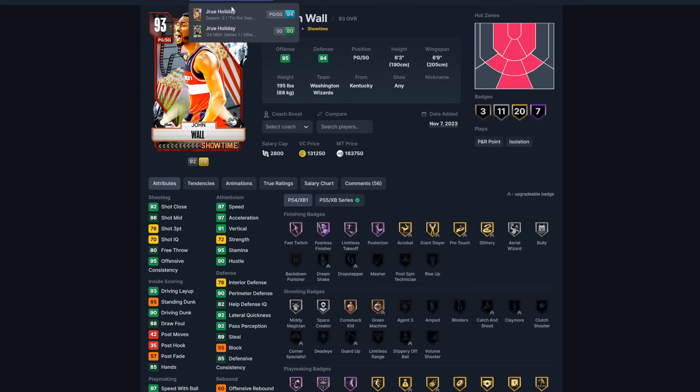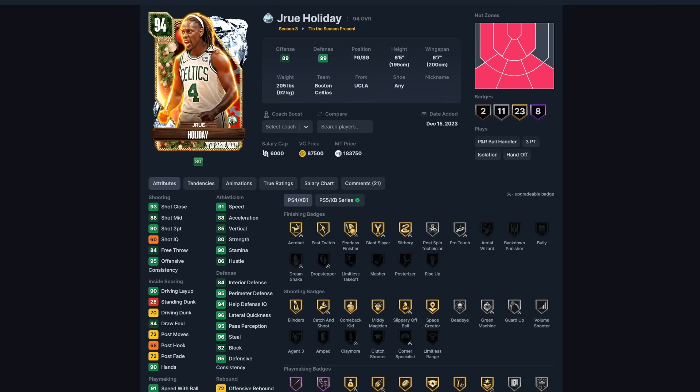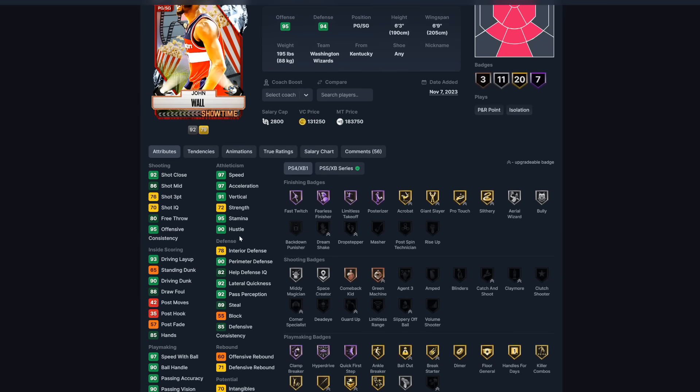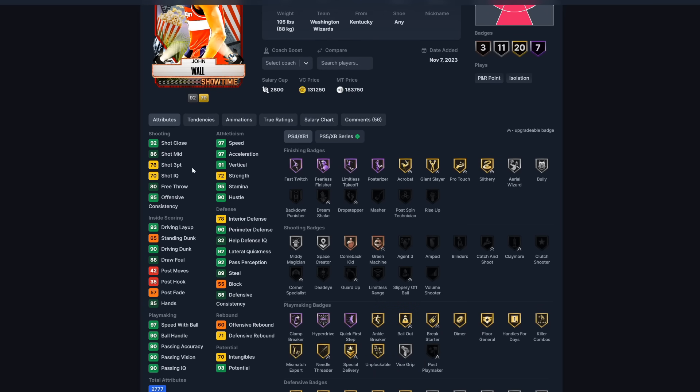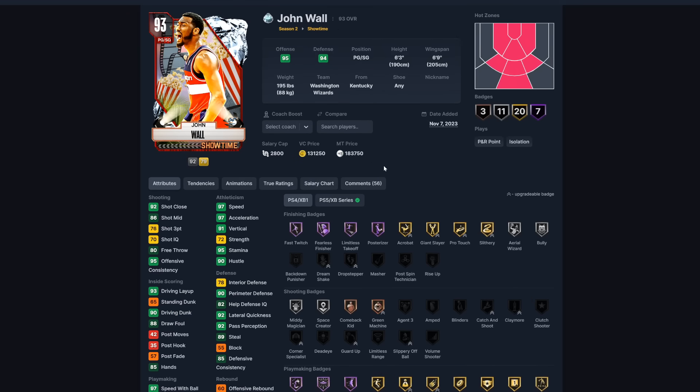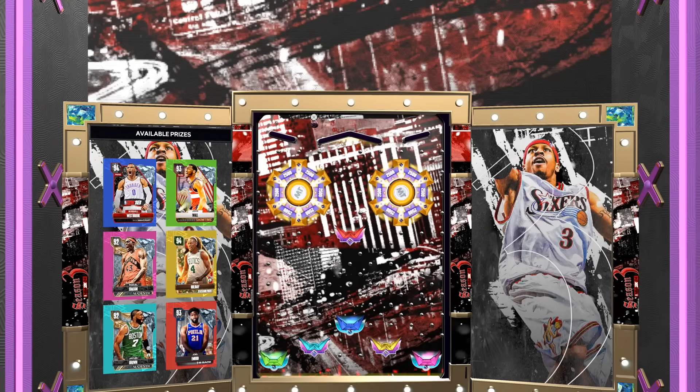John Wall is 183,000 MT — same price as Drew. So from an MT perspective I can't go wrong with either one. Wall is a decent point guard with a 76 three-pointer and is a great driver, but I still think Westbrook and Drew are better. I wouldn't aim for John Wall over the other point guards.